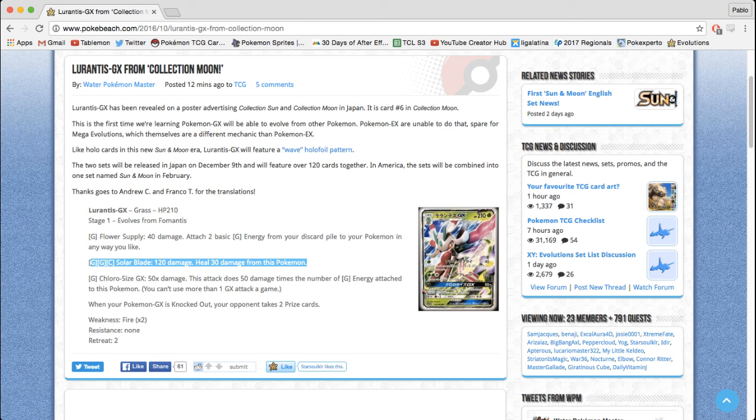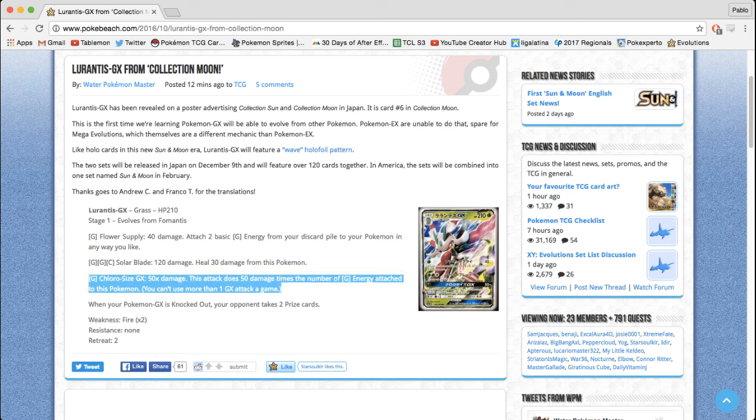Its most important attack, the GX attack, is Chlorosize GX — 50 times the number of grass energy attached to this Pokemon. So you can potentially attach up to two grass energy to Lurantis with its first attack and then potentially deal unlimited damage with its GX attack. The drawback is you can't use more than one GX attack per game.